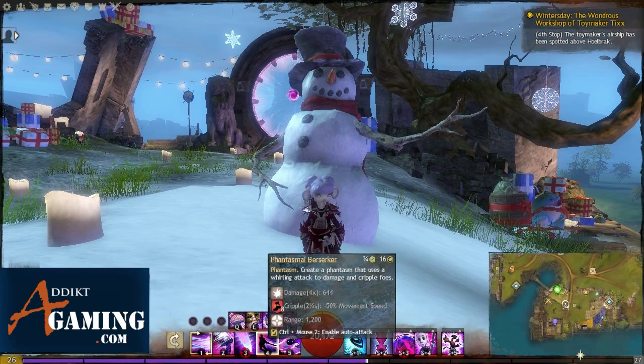Number 4 creates a phantasm that uses a whirling attack to damage and cripple foes. This attack actually does a lot of damage and the cripple is pretty awesome.